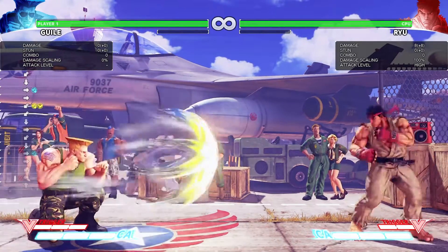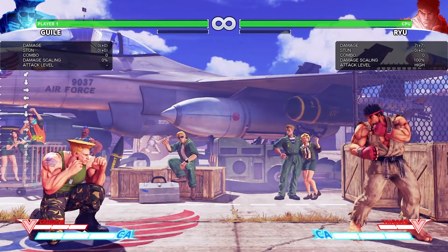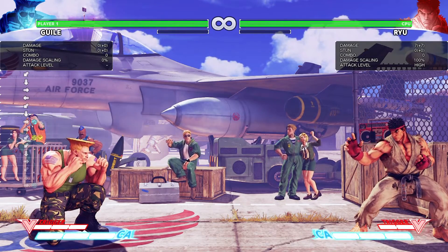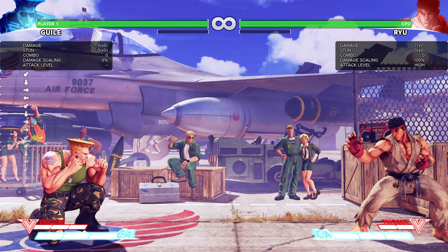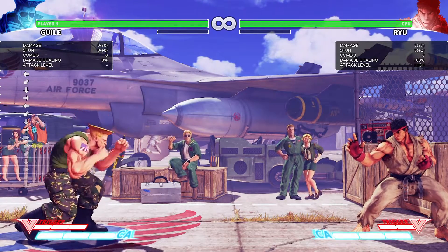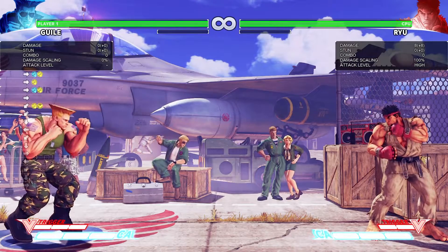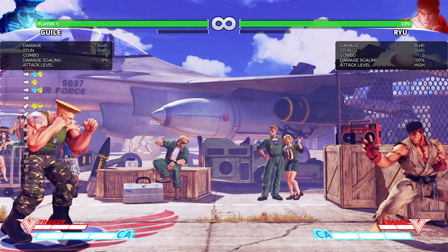Now that he has the V-Skill, he can actually negate one projectile and still have one going. So you technically have an EX Sonic Boom every single time you do V-Skill into Sonic Boom. Versus EX moves, it's even better — if Ryu doesn't EX Fireball, you get to negate it and cancel it out without even wasting EX meter. And if you do use EX meter, you have three hits, which is even better.